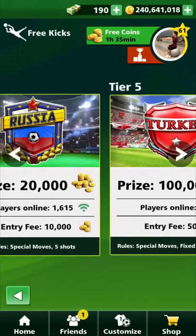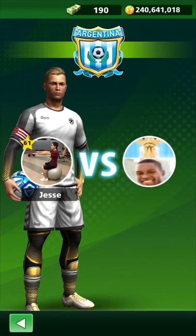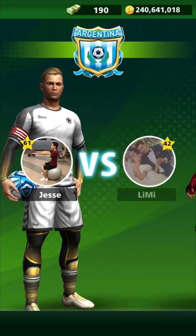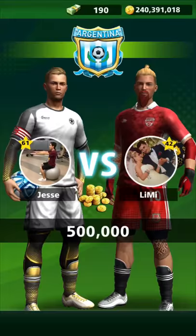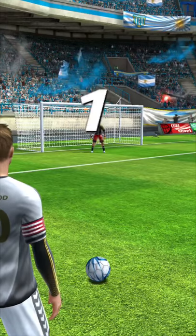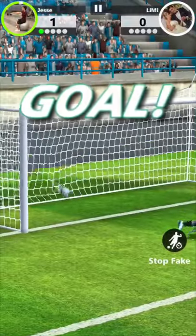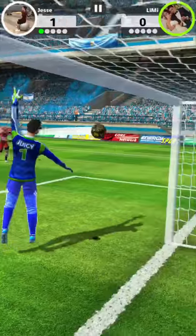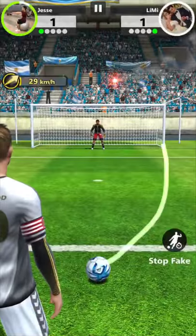Let's do Tier 6 free kicks with this. This ball matches Argentina so perfectly. Going against level 42, Lee, using the wasp. I'm going to go with my usual right now. Oh, look at that — what a goal, guys! Whoever messaged me that on Facebook, thank you. Oh, that was just all my fault. That's so embarrassing.